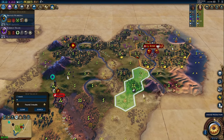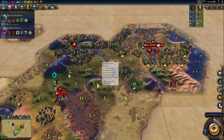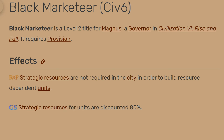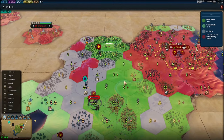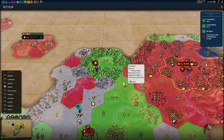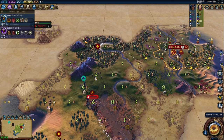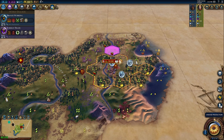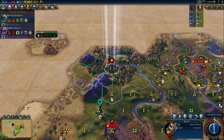When going for a swordsman rush, getting one or two warriors before you unlock swordsmen to deal with barbarians and scout a little is fine — but pre-building a whole bunch of warriors to upgrade to swordsmen rather than simply chopping out your swordsmen with Magnus and the Black Marketeer promotion is doing things wrong. Some people claim you'll save six or seven turns per unit pre-building, but that couldn't be further from the truth, because you'll have very limited iron to upgrade them by the time Magnus gets that crucial promotion and can chop you a swordsman in one turn with no iron needed.